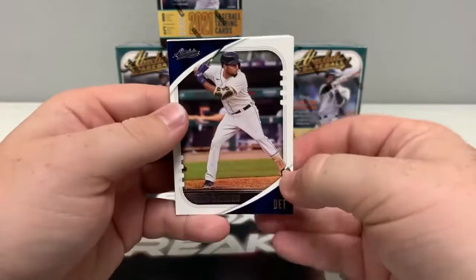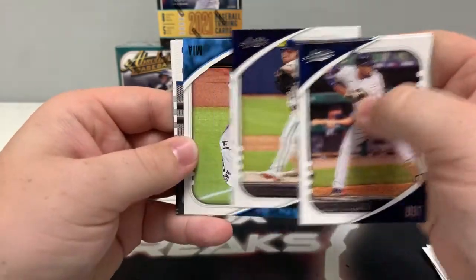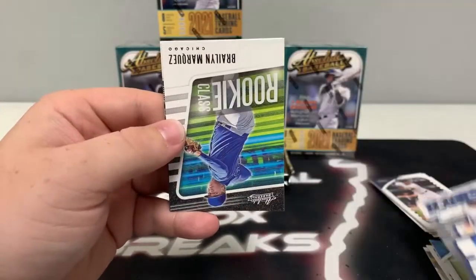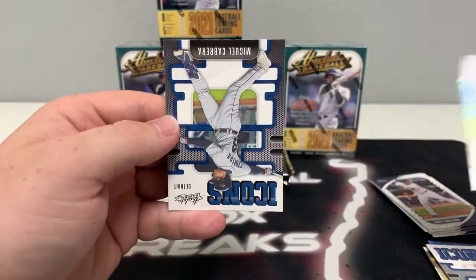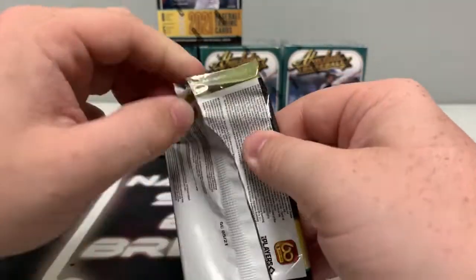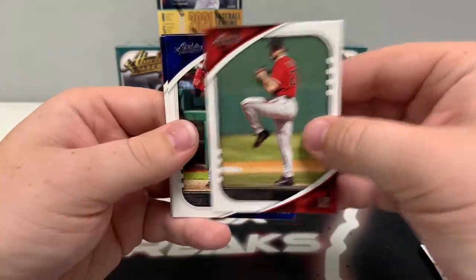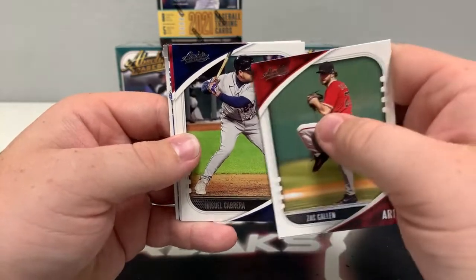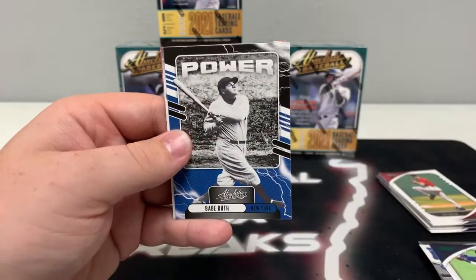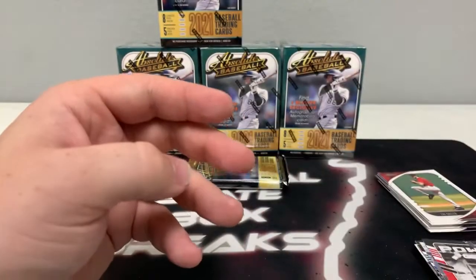Pack number three. We begin with Jeimer Candelario for Detroit, Billy Martin, a base Ronald Acuna Jr., Brandon Woodruff, our green goes out to Miami — that is Brian Anderson, a green Icons of Kirby Puckett, a base rookie class of Braylon Marquez, and a base Icons of Miguel Cabrera for the Detroit Tigers. Pack number four: Zach Gallen starts us off, Isaiah Kiner-Falefa for Texas, Miguel Cabrera, Aaron Nola, a green Randy Rosario for Tampa, a green power of Babe Ruth, a Prospects Julio Rodriguez, and a power insert of Rafael Devers.